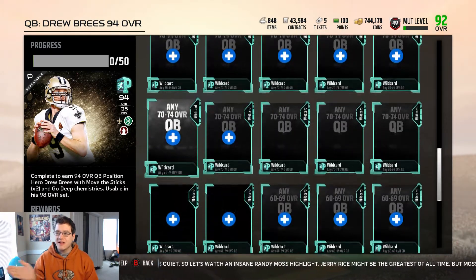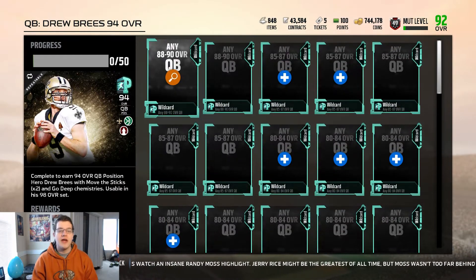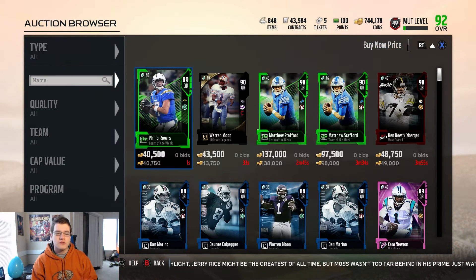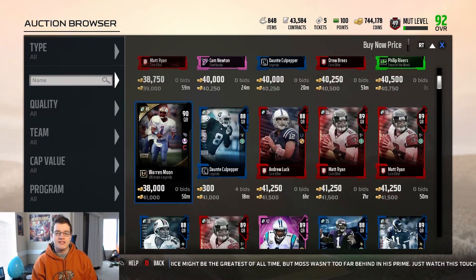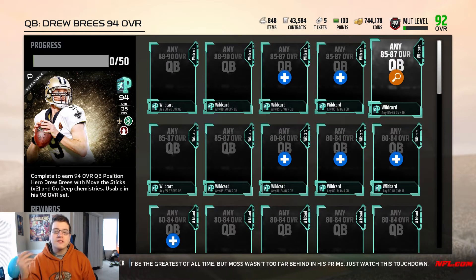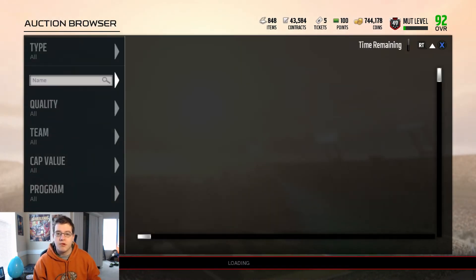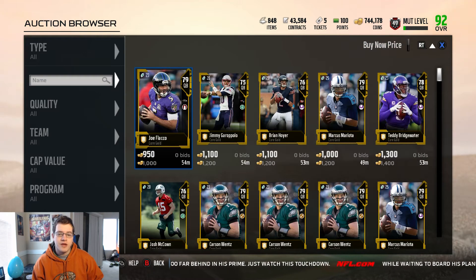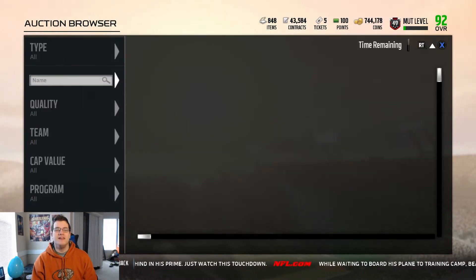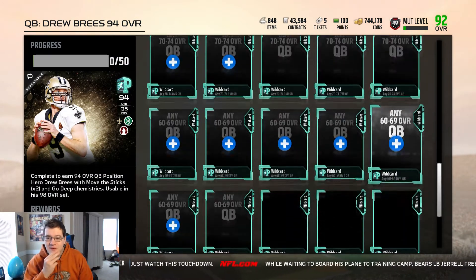So what goes into the set? It's all wild card items for both 94 and 98 overall, so it's not specific cards — just overall-specific. You need two 88-to-90 overall quarterbacks; those are going for around 39K right now, down from 42K, so the price looks like it'll continue to drop. Then there are 85-to-87 overalls, 80-to-84 golds, and 75-to-79 overalls going for about 1,000–2,000 coins.